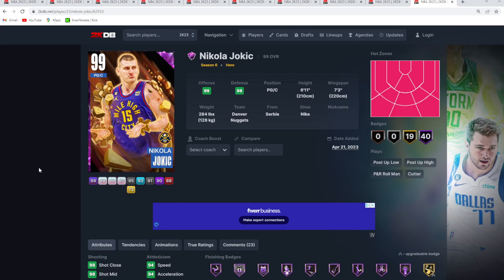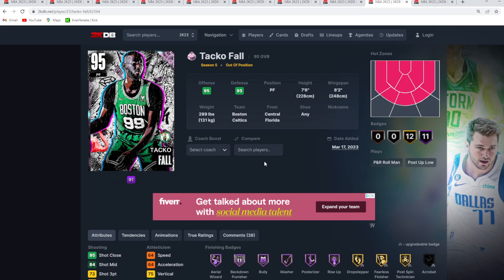The main reason Jokic is one of the best cards in MyTeam at number 10 is his size — 6'11", 7'3" wingspan, weighing 284 with a great wide player build. He plays like a center or power forward but is slotted at point guard in game, which makes him the 10th best card in MyTeam overall.